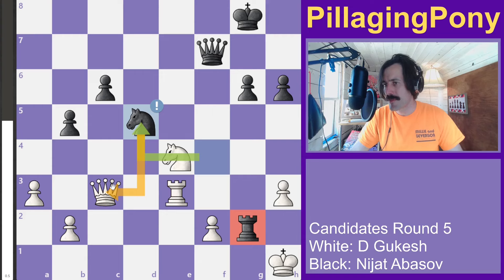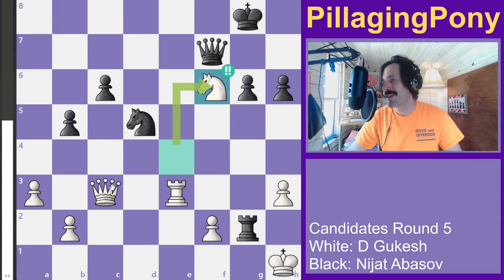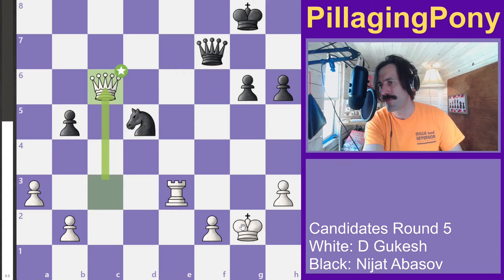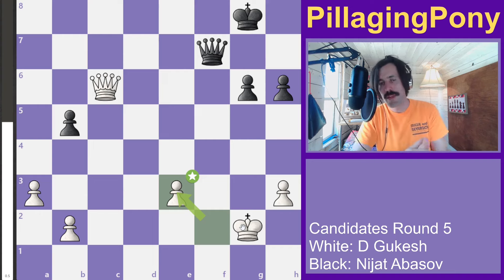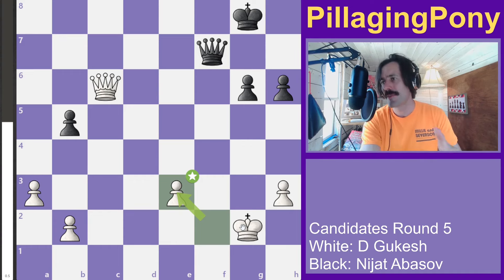White finds a really cool simplifying tactic with a check — moving the knight out of the way to pick up the rook. We capture, capture the rook, and refork right there, grabbing a pawn. We have queens on the board with three pawns versus four, and Gukesh is going to try to squeeze this for a win.